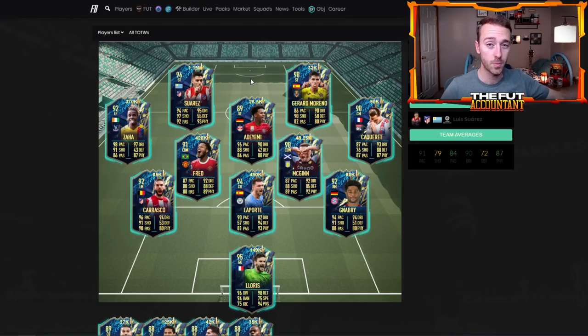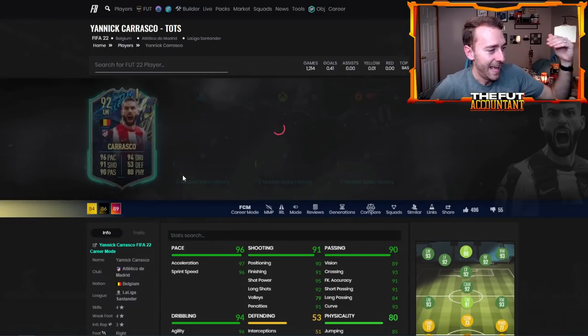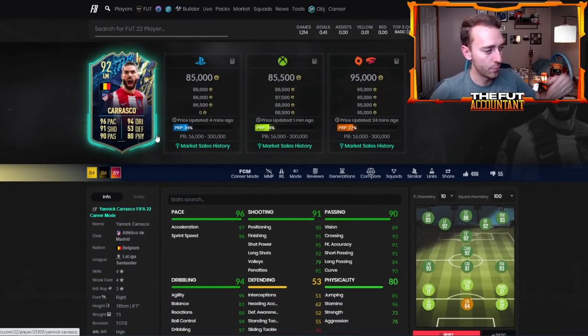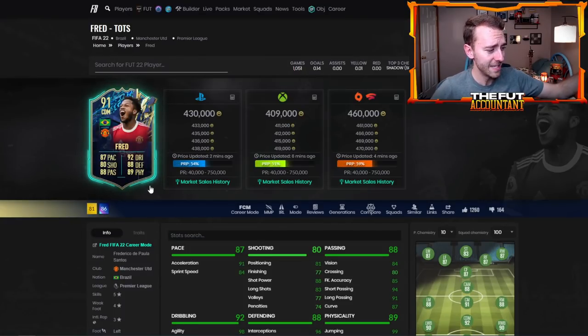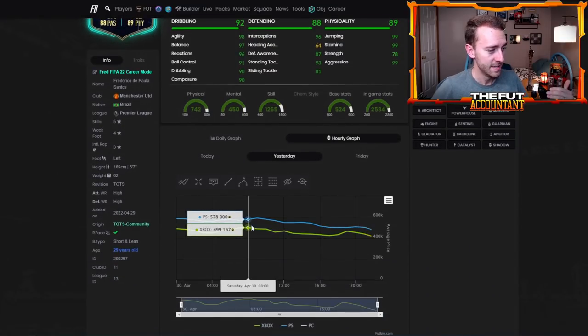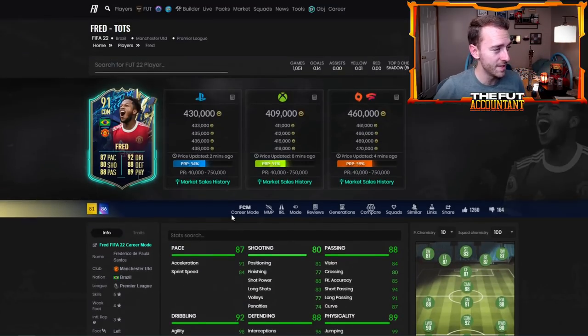When you see cards that are this good at 85K — Carrasco with 96 pace and 94 dribbling, one of the best left mids and left wings in La Liga; Serge Gnabry, the best right mid in the Bundesliga; Fred with five-star skills and a 91-rated Hullet Gang card is 430,000 coins after he was 600K on Friday. This card has dropped off so much in just one day's time.